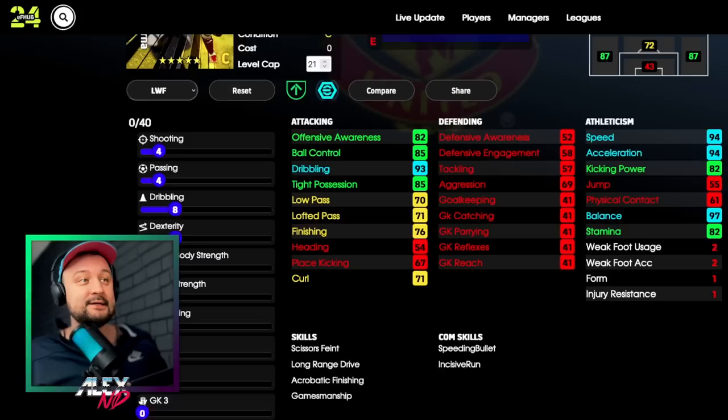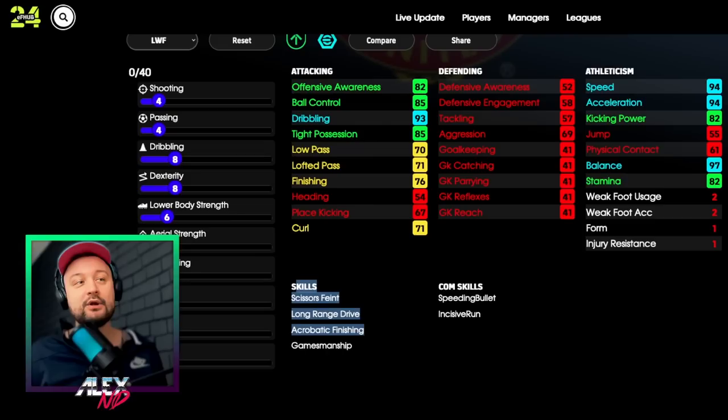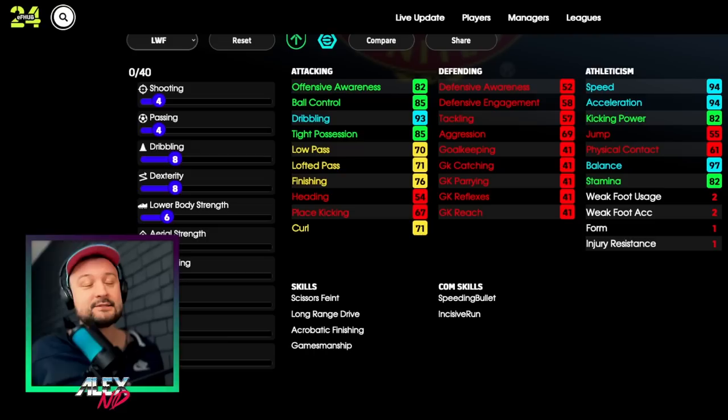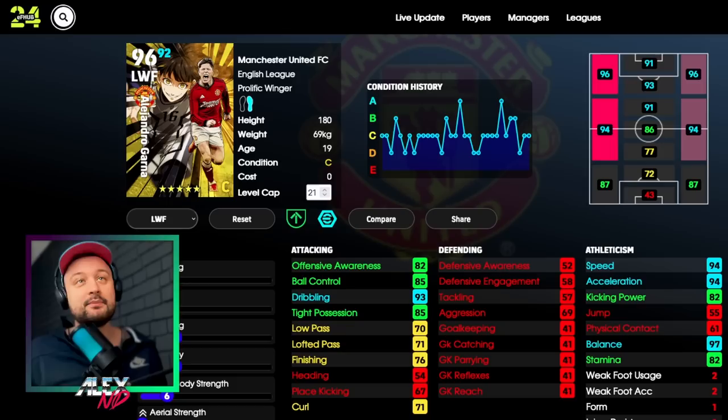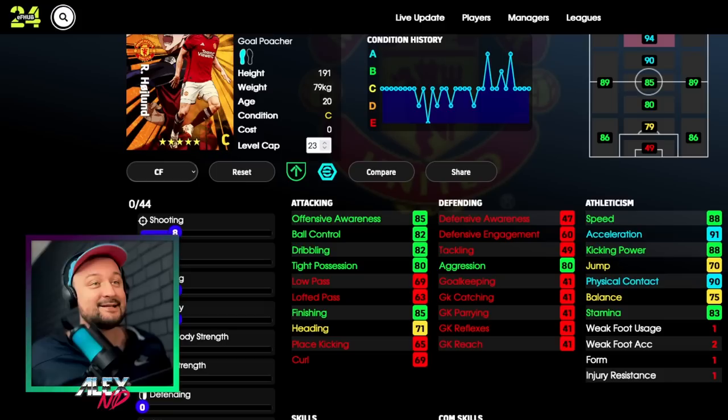Auto-allocating is fine - I didn't change anything. Auto-allocating you can trust Konami sometimes, but when you want something else from your card you need to tweak a little. The problem with this Garnasho is that he has no skills at all - only four skills. It's going to be difficult to perform one-touch passing, through passing, or different shooting techniques. You can add additional skills by legacy transferring, or maybe by luck you'll get nice one-on-one skills.